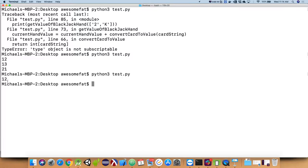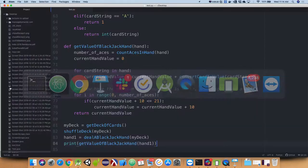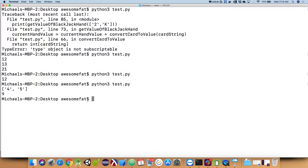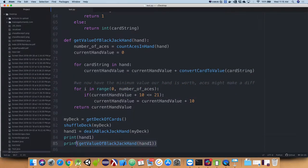We might also be interested in seeing the actual hand, so let's print out hand one as well. We'll print out the hand and also the value. Now we want to ask: do you want to hit or stay? So we'll read something in from the user. We'll say choice equals input with the prompt 'Hit or Stay'.